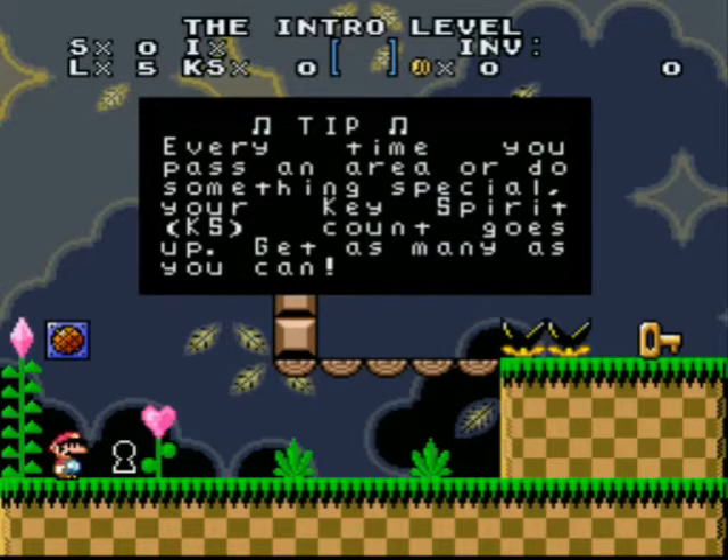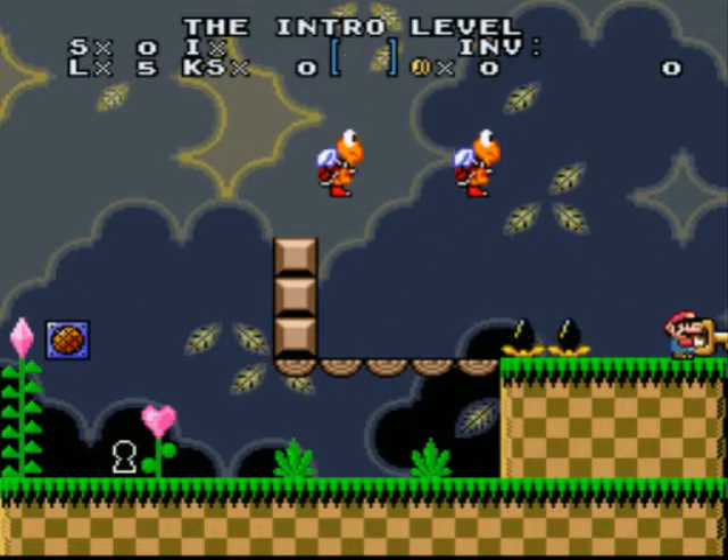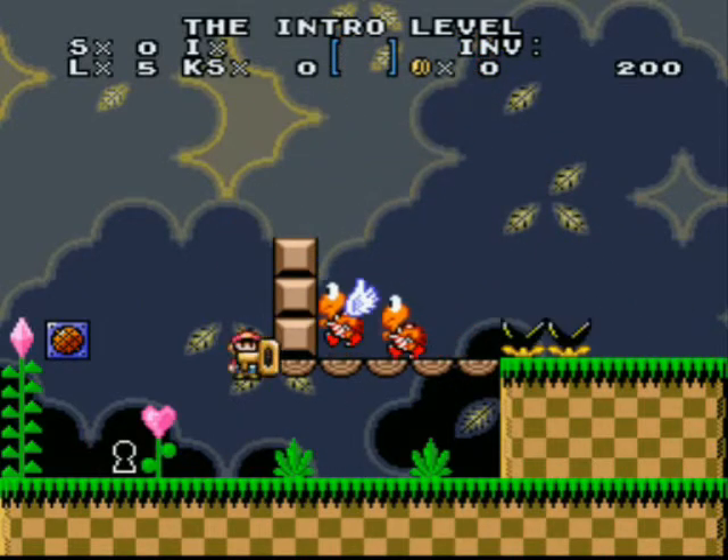Tip: every time you pass an area or do something special, your key spirit — KS — count goes up. Get as many as you can. Are these like experience points or something?